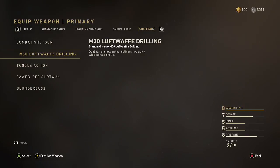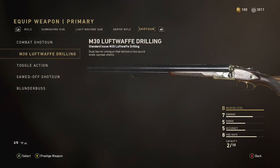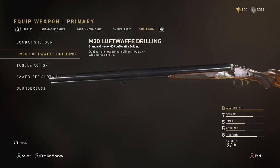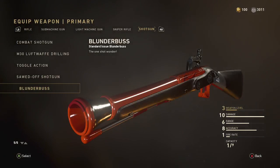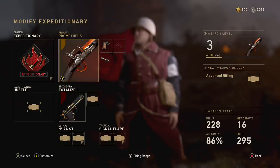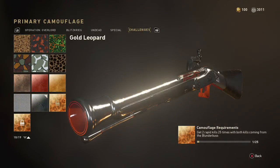Here's why the rapid kills challenge is so hard: this shotgun only has one bullet, then you have to reload. Unlike the sawed-off and even the M3 Loofwoft, which both have two bullets before you reload — so you can easily get two kills. With the blunderbuss you have to shoot once, then reload, pull the trigger, and hope you kill someone, because if you don't, that's not going to count as two rapid kills.